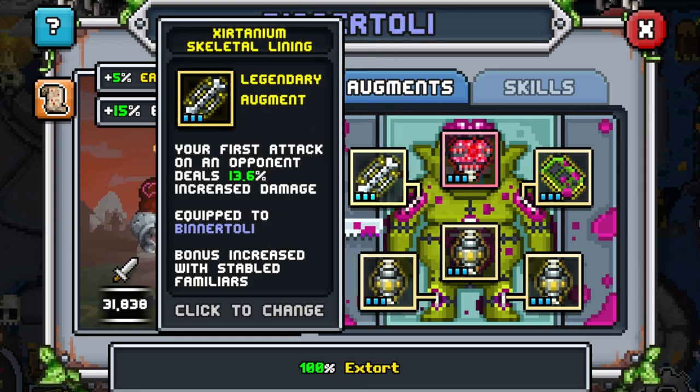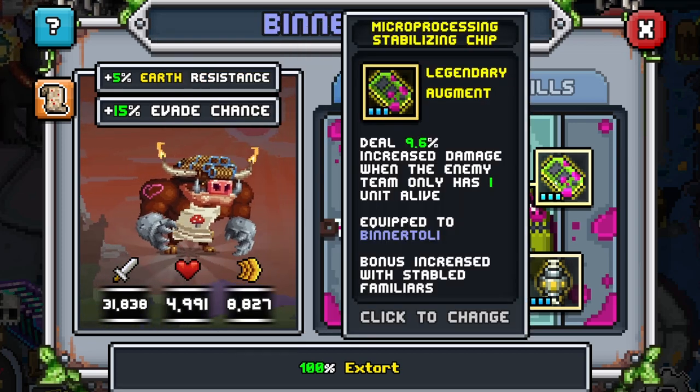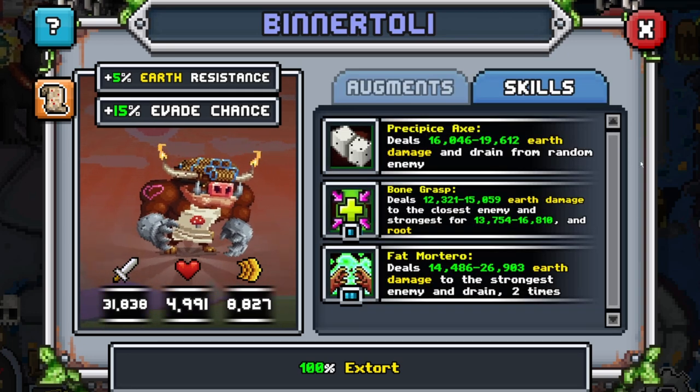For the skeletal lining, I like to put 'your first attack on an opponent deals increased damage.' This is pretty nice because it will stack with the chip and make it much better. We can go ahead and go on to the skills.